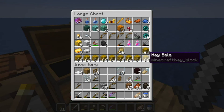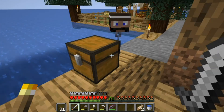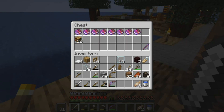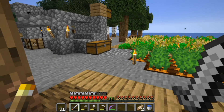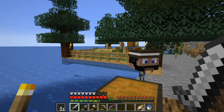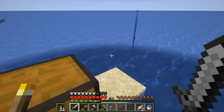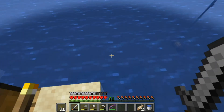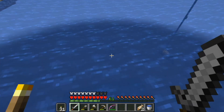We've got lots of hay, we're going to take that over and get more resources. Look at all these mending books - just need a few more emeralds. I'm going to start working on a house; I might make that area a little bit bigger. It seems a little condensed.